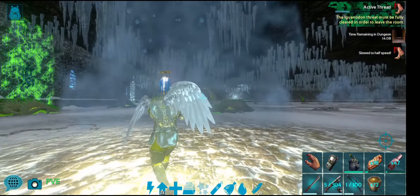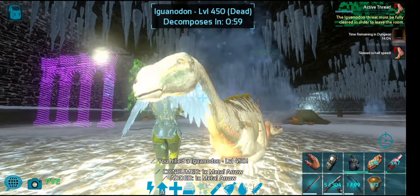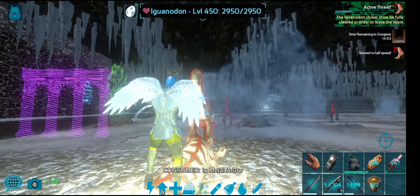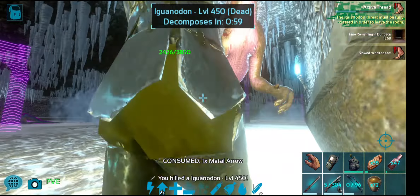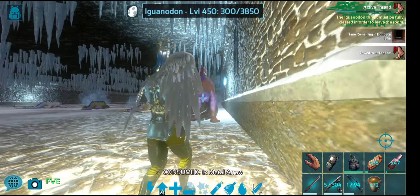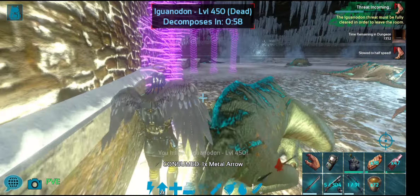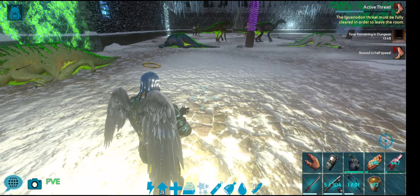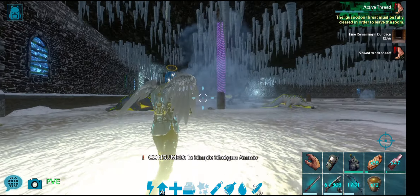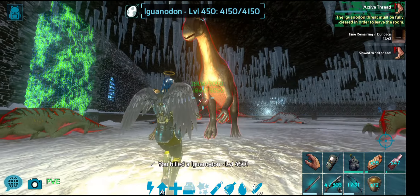What I found in the December release of this dungeon is that the bow actually does a lot better than the shotgun, and especially if you can get a headshot you can potentially kill an Iguanodon with one arrow. I've got these wings on — they're stylish but not practical because you can't see where you're shooting, so I might take them off a bit later.